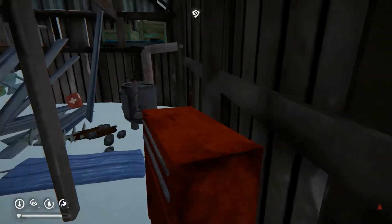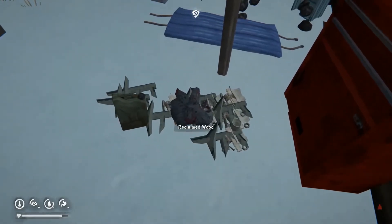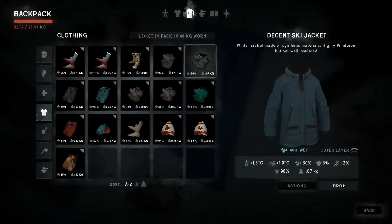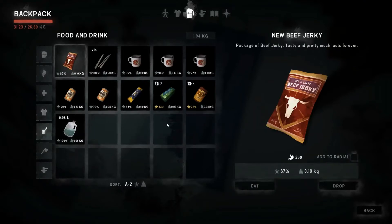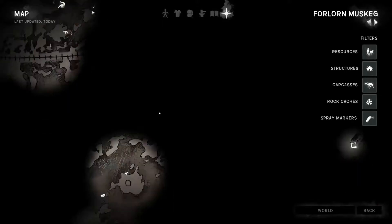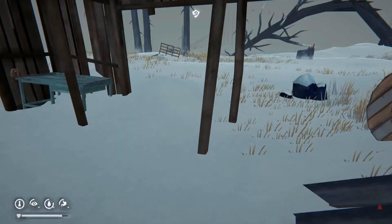I'll keep the ski jacket and switch if required. But why is it wet? I'll have to put it on the bed to dry. I'll drop that too. There's another item I don't need — reclaimed cloth. They'll probably still be wet for now. Wow, the visibility is terrible right now, but we will carry on — probably to this place. There's going to be a long journey ahead and I'm getting tired.